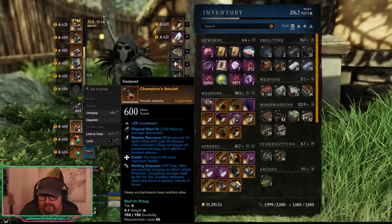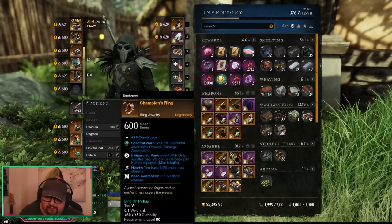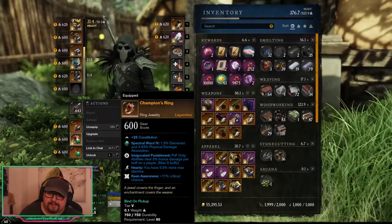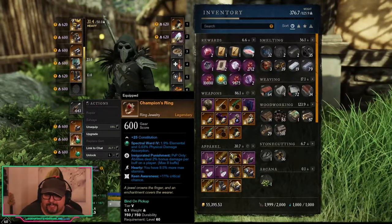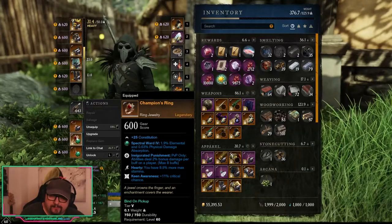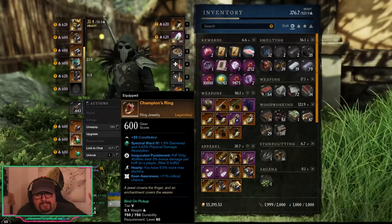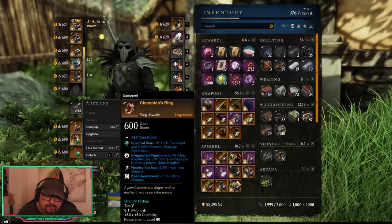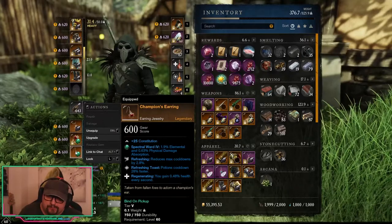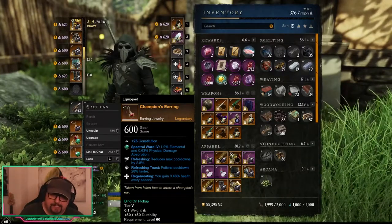Shirking Empower is also not bad on a build like this — since heavy armor loses some damage, getting that empower going helps maintain damage. Hardy for more max stamina is also very nice on a build like this. Keen Awareness for critical chance helps with damage. Invigorated Punishment — I've only been using this ring one or two days, it's a new perk — gives extra damage against people with buffs, and a lot of people have buffs especially when being healed.